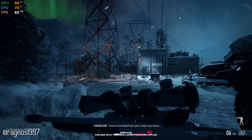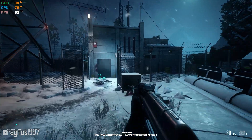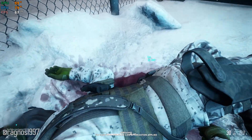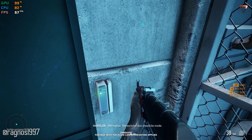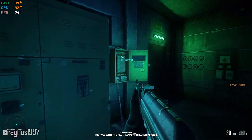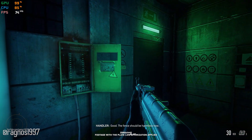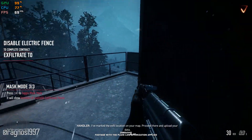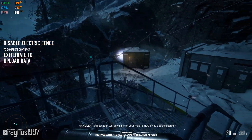I have a live feed from your mask, you know. Old habits die hard. I've got the key card. Affirmative. The switcher box should be inside. Power down. Good. The fence should be harmless now. I've marked the exfil location on your map. Proceed there and upload your data. Exfil location will be visible on your mask's hub if you use the scanner. Copy.